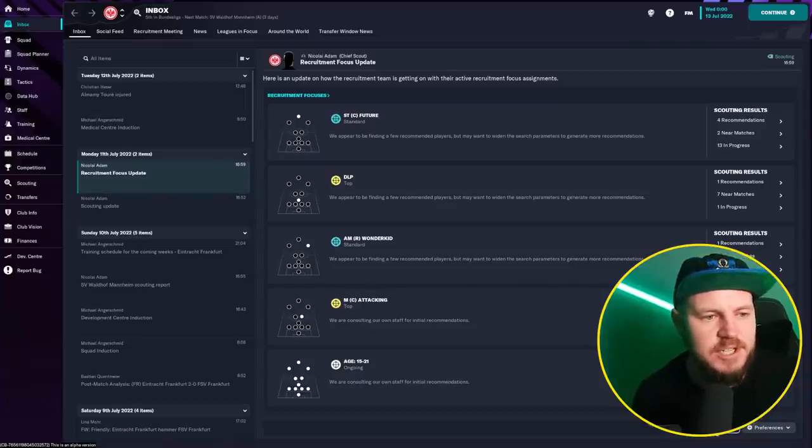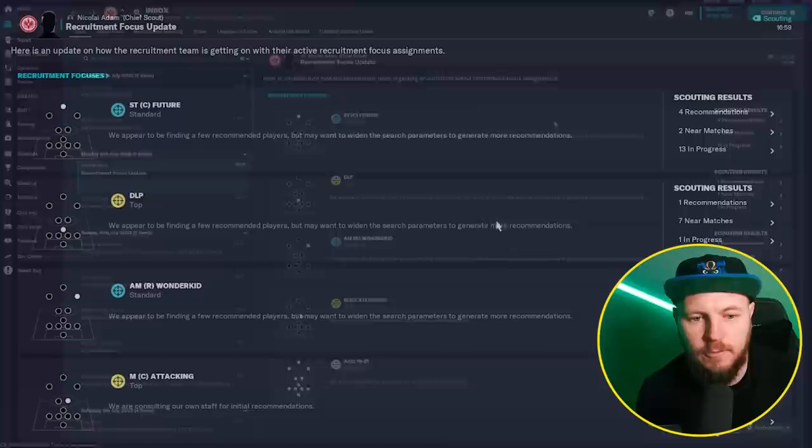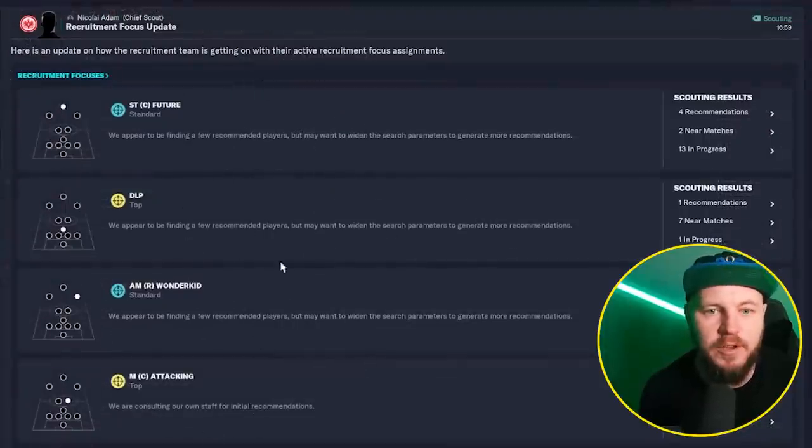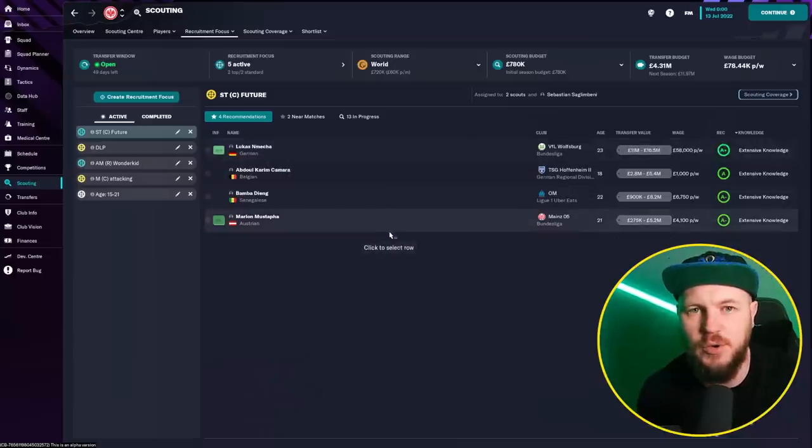Another nice little touch is you actually get news articles about your recruitment focus and updates from your chief scout. So if you've forgotten to check them for a while, you might get reminded through one of these. They give you an overview of what you're looking for and you can select straight into that and it will show you your findings.